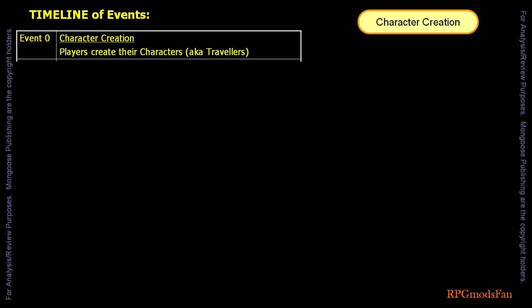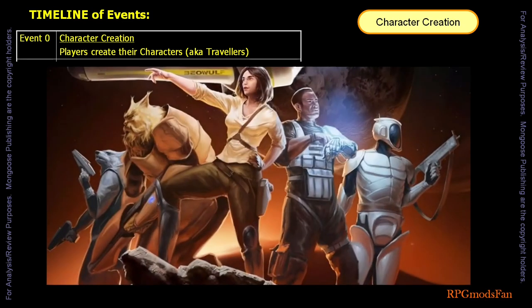A lot of assumptions are made on how the traveller characters will act and react in the next sequence of events. However, as all us game masters know, players hardly ever do what is expected. Hence, the game master will need to be flexible and creative, especially to get the story back on track.